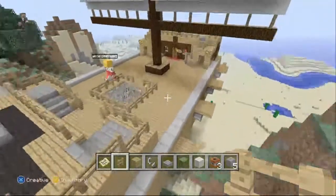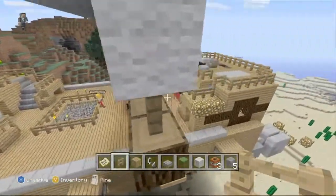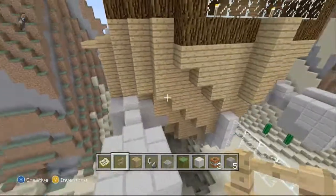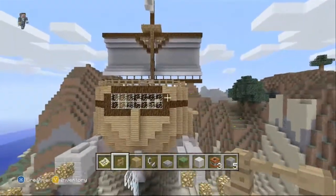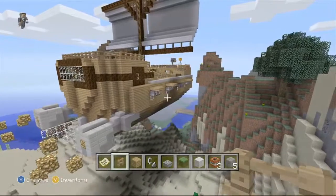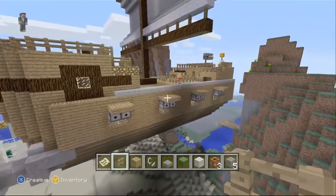We'll start the tour with a deck. This ship took roughly 4-5 hours to build. I'm not exactly sure how many blocks, but it took a few. This was made on Creative mode.